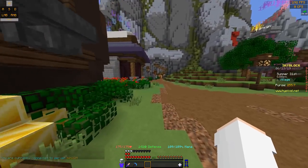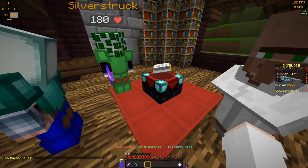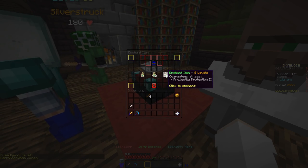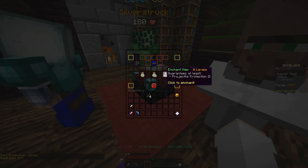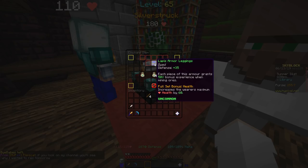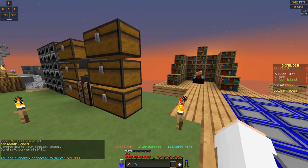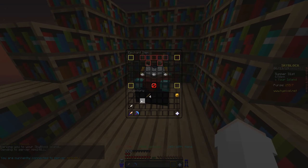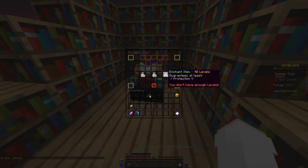The very last way to enchant things is heading back to the library. There's an enchanting table here where you can enchant items directly - it tells you what it guarantees at least, and usually there'll be something else too depending on the level. You can keep retrying if you don't get what you want. You can also get your own enchantment table, because the one at the library doesn't go very high, but if you make your own you can get enchants up to level 60.